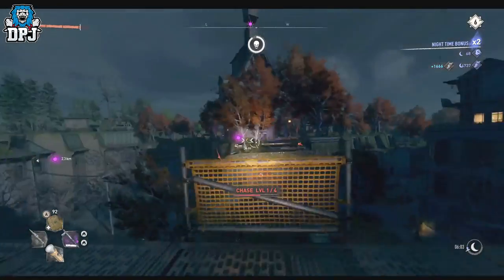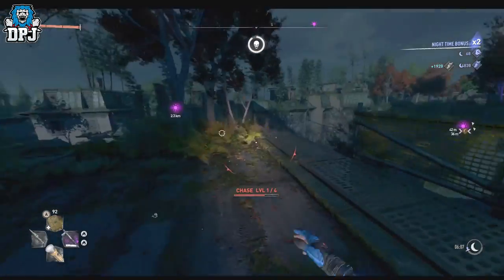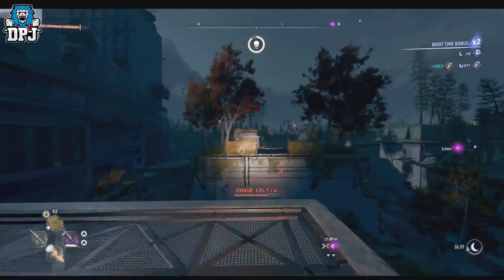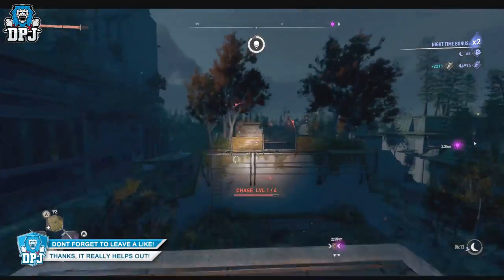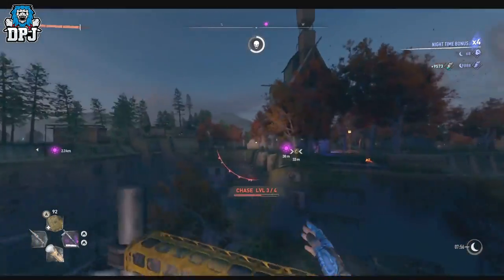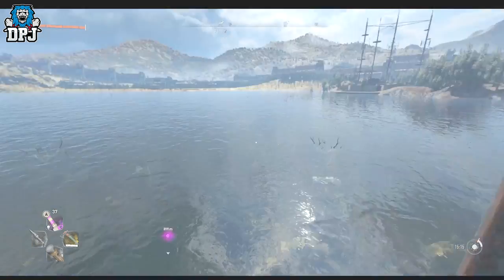Rinse and repeat this process until nighttime is over and you'll accumulate an absolute ton of parkour XP. A friend of mine who is super efficient at this with the Night Runner booster gets well over 130k XP. I did it about two-thirds of the night and still got almost 40k even with some mistakes. Just remember: if you die, you lose what you've gained.